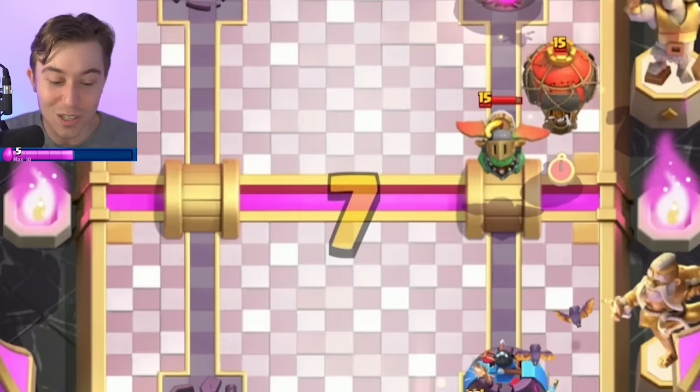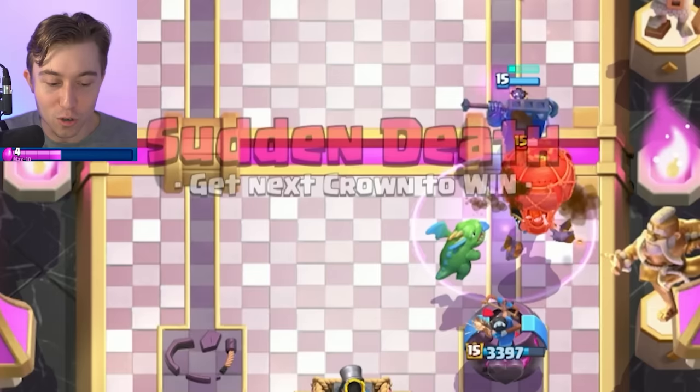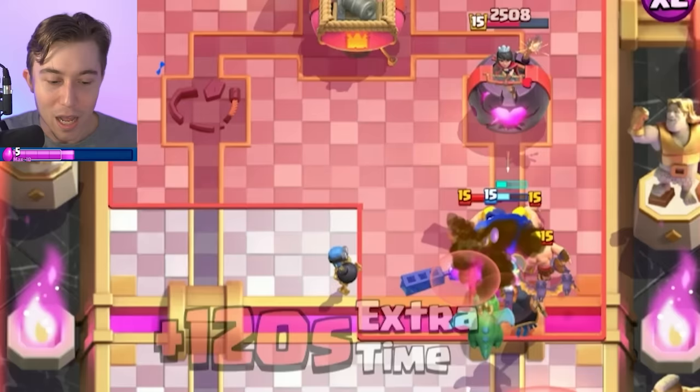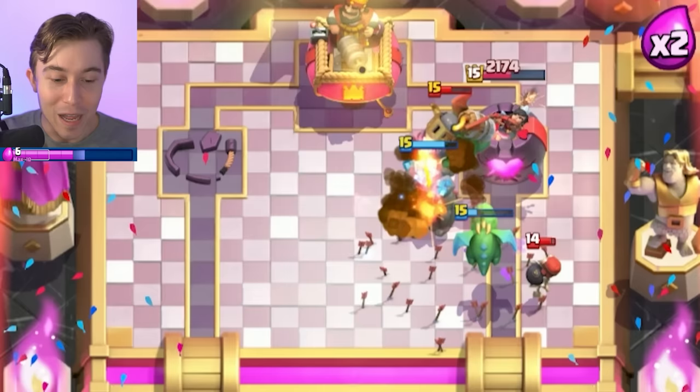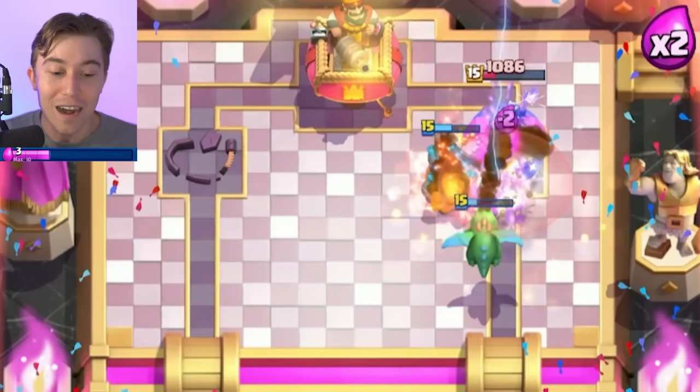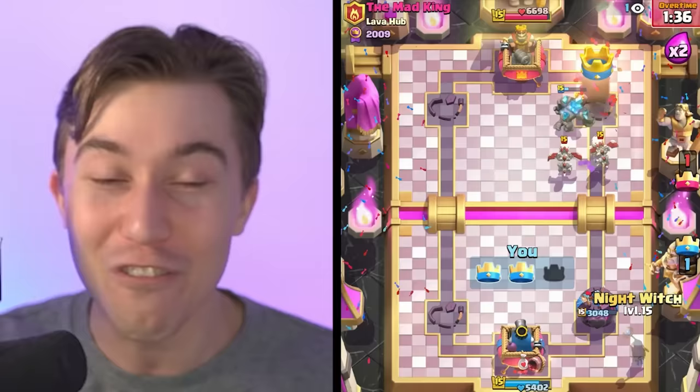Of course I'm gonna Evo Zap here so we can reset the Inferno Dragon and be an ever-present nuisance throwing problems back at our opponent. The Bomber's tanking for the Golem and the Night Witch - if the Night Witch bats are able to spawn, this guy is just destroyed, destined for doom. And I think there's gonna be a little bit more gloom when we go for a Zap and a Tornado so the Baby Dragon hits the tower too. That was one of the luckiest games I've had in my life, and it's the best way to start the day.